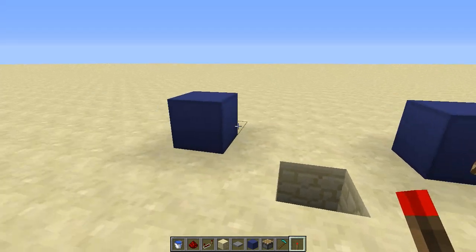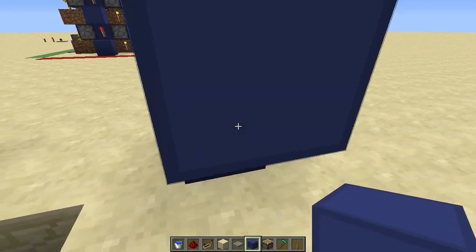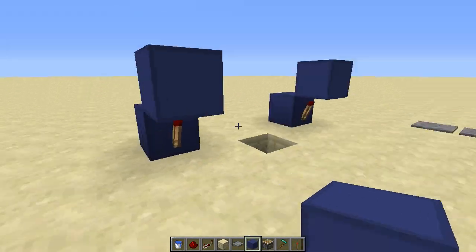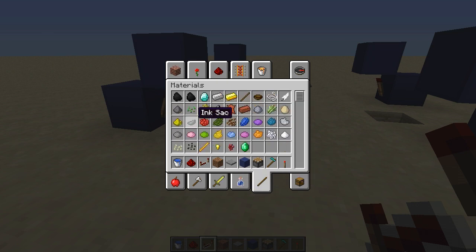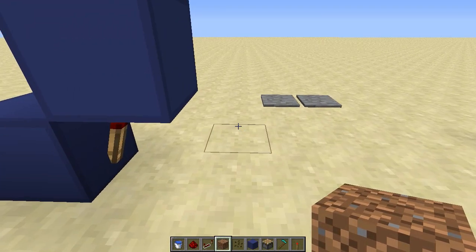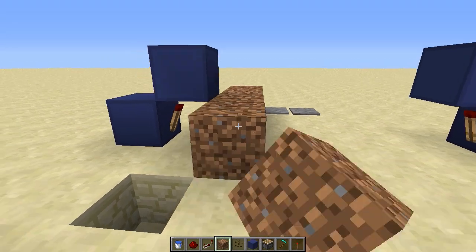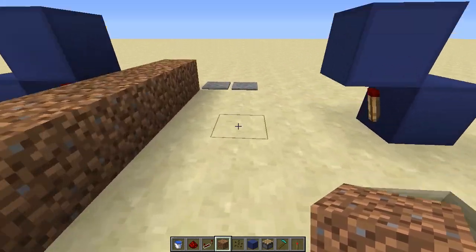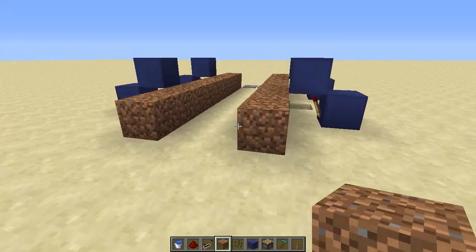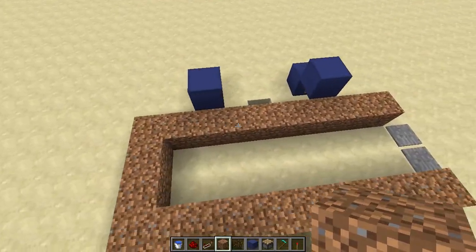Finish the first step by placing blocks on top of the torches, then place torches on the side pointing inwards, and put blocks on top of those torches again. Grab some dirt and your seeds, and some bone meal if you want to speed up the process. Place nine dirt blocks — one, two, three, four, five, six, seven, eight, and ninth block — and do the same on the other side. The whole thing is mirrored, so both sides are identical.